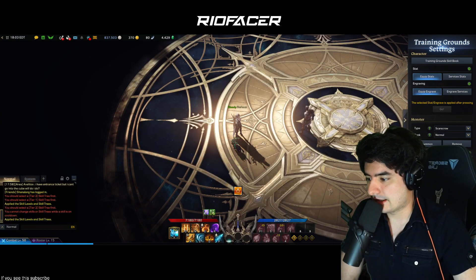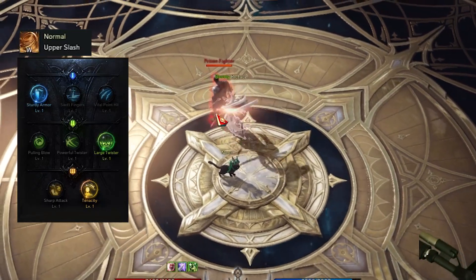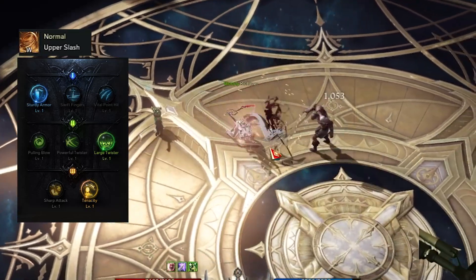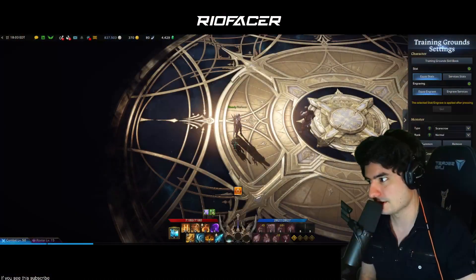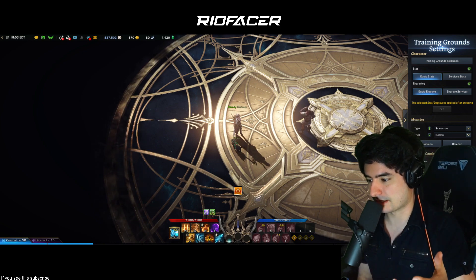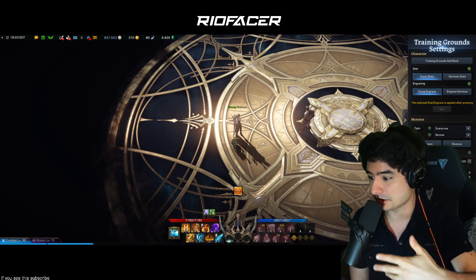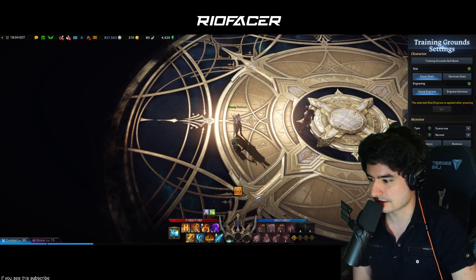Moving on to Upper Slash — this is your bread and butter. Use it anytime you want to bait out a dodge or set up your bigger abilities. It's some of your only hard CC, so you're either setting up teammates or setting up yourself. Baiting dodges means everyone gets a dodge out of being downed, but it's on a long cooldown. If you can catch people with this ability, they'll be forced to roll, and then you or a teammate can follow up with more CC into a bigger combo.